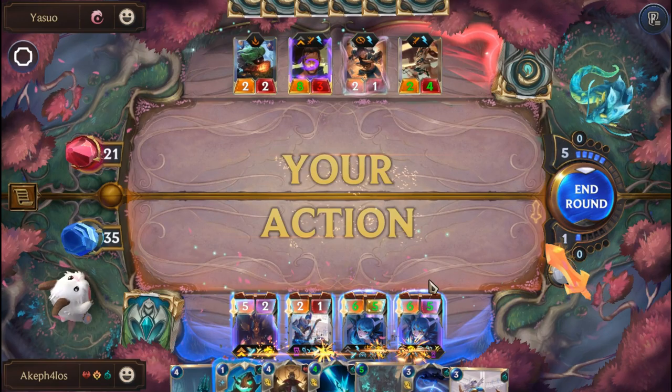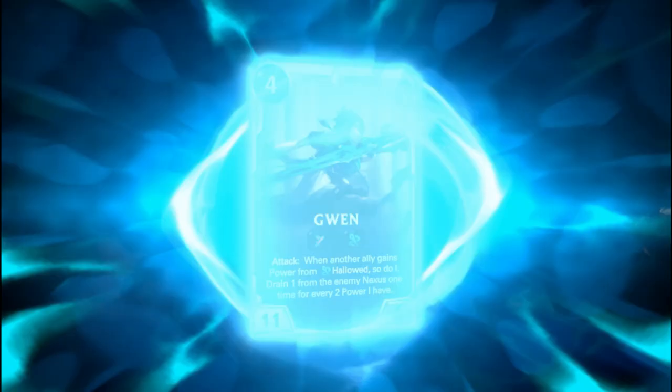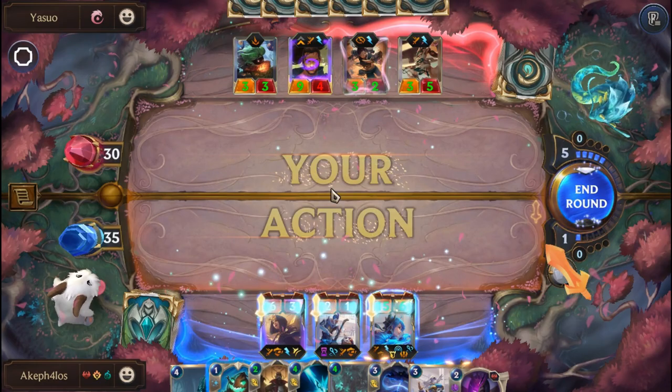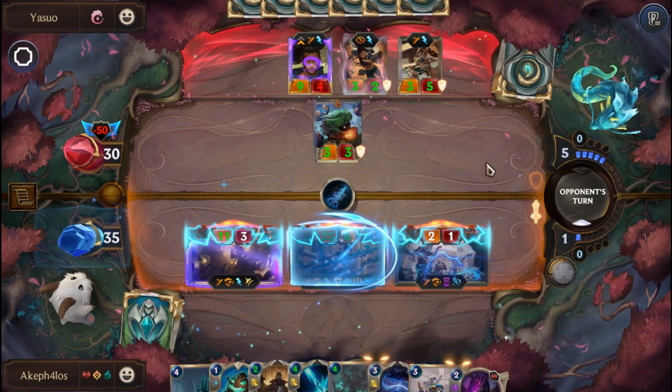Alright, we'll attack for real now. We are going to attack again — make sure Gwen is on the right. We should get some good damage here. There we go — unless it recalls us, of course. Oh man.